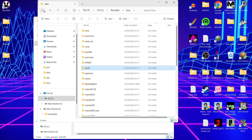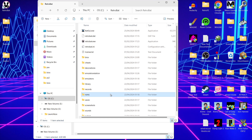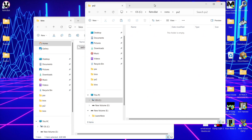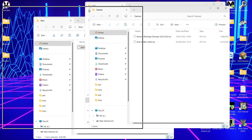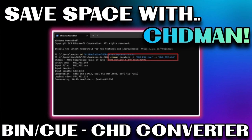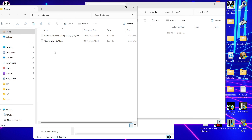Next up, we're going to go to the ROMs folder and find the PS2 folder. I've got a couple of games — Burnout Revenge and God of War, both absolutely incredible. These are in .iso format. If you've got games in .chd format that's also great — they'll work with PCSX2 and .chd files will save you space too. I did a video recently on converting games to .chd. Drag your games into the RetroBat ROMs PS2 folder.